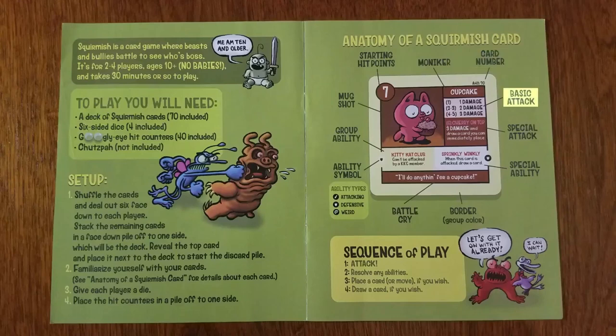You roll a die to determine what your basic attack does. This one: on a one, it does one damage; two to three, it does two damage; four to five, it does three damage. And then down here is the special attack — on a six, it does its special attack, which is usually extra good and has some bonus.